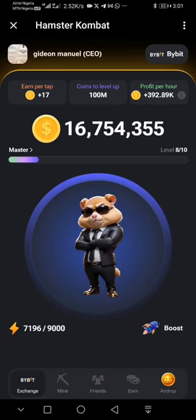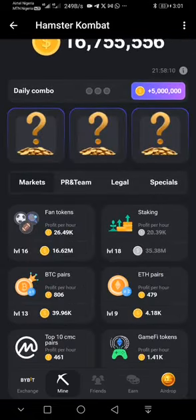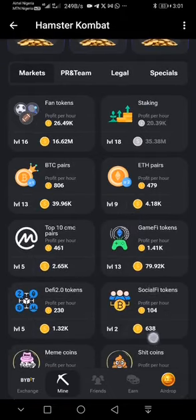To gain our five million coins today we need to unlock three cards. The first card is in the mine section — we head to the market tab to find the sheet coin.